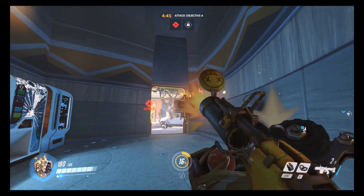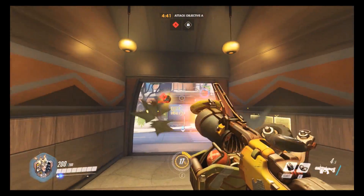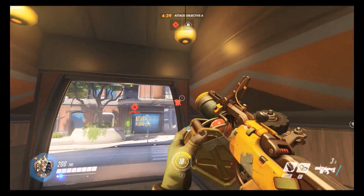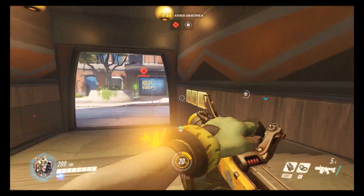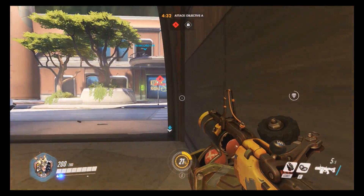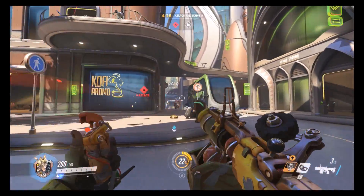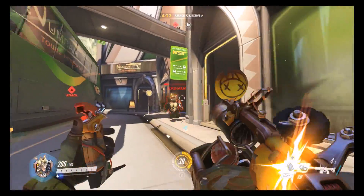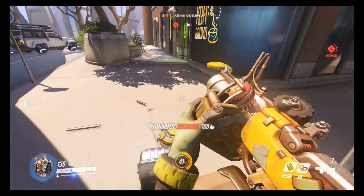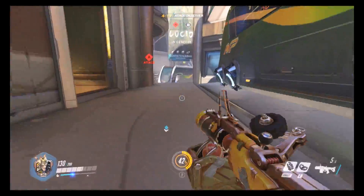So we are on attack today, we're trying to attack a point. And I am just trying to peck as much damage as physically possible from afar, because that's what Junkrat excels at. He's really good at kind of whittling people down before you guys push in. Now this guy did manage to get around the corner but I shoot him right in the face with a grenade. Fucking dead - that's all that matters.